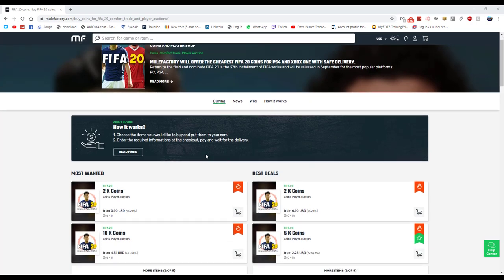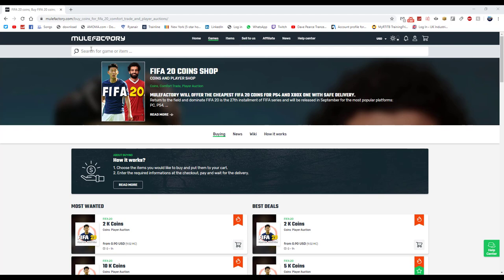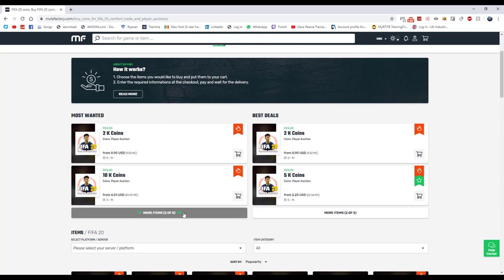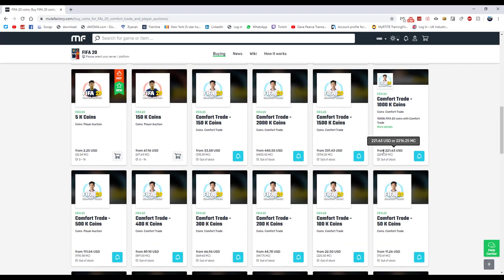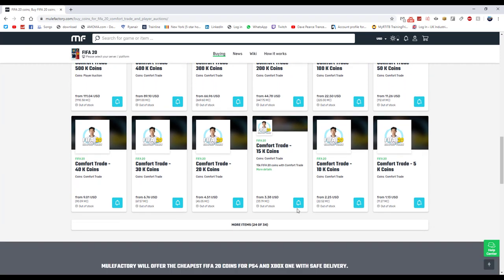For any cheap points, FIFA coins, any games, anything you need, go and check out MuleFactory.com — the link is down below in the description. Use code 'OWINGFIFA' at checkout. They sell loads of different coins ranging from like 2k if you need a few little coins to start trading, or big amounts like 150k. Prices are quite high right now due to FIFA just coming out, but check them out and use the code for a discount.